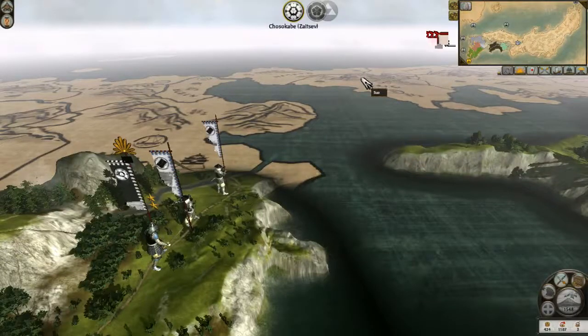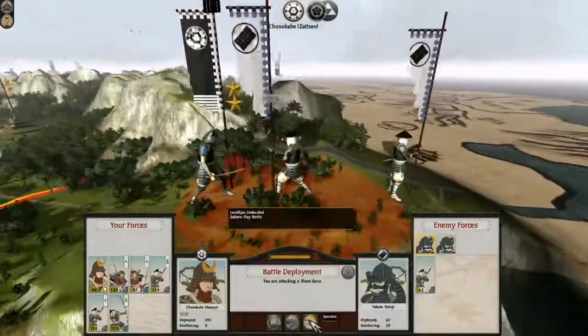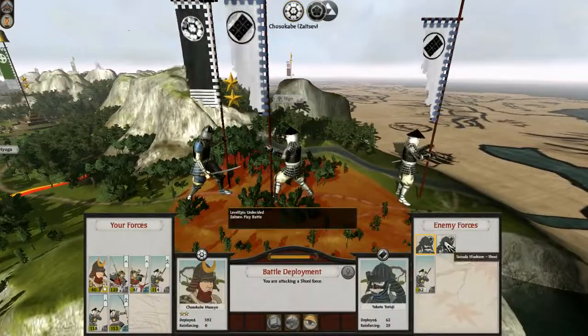Hi everyone, Craig here with Rob. Rob and I are playing Shogun 2 - battle deployment. He's got 29 Bow Samurai and 62 Yariya Shogaru against you.